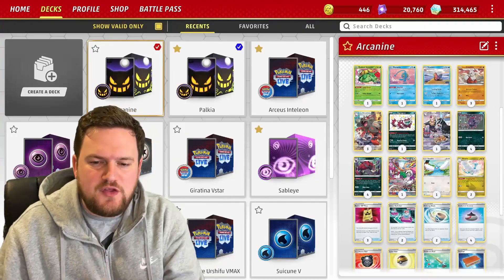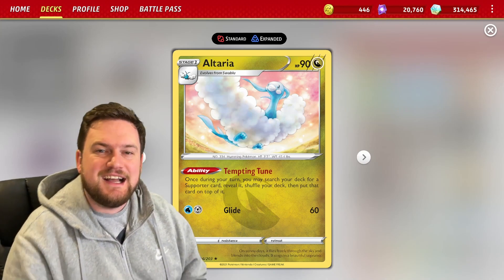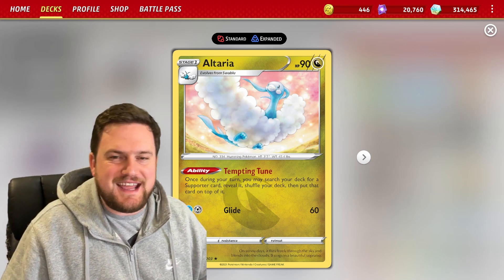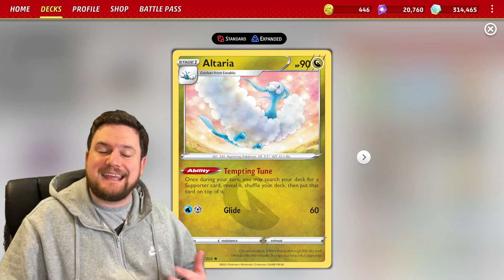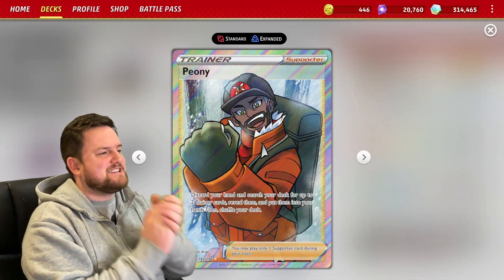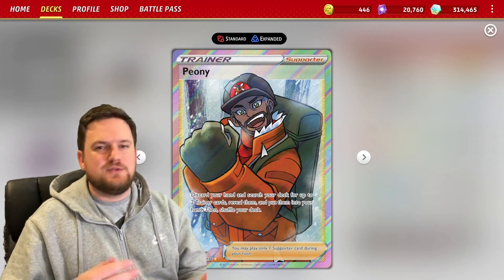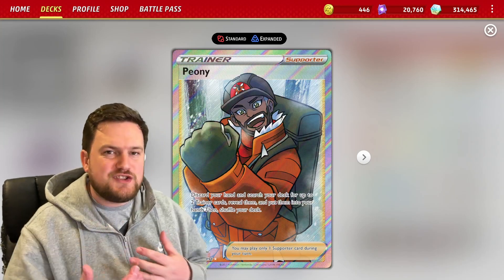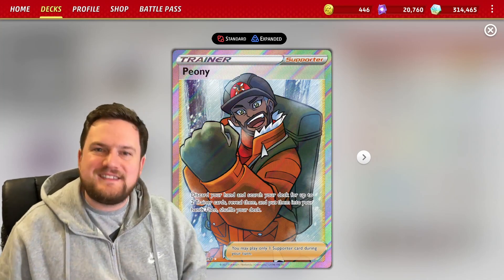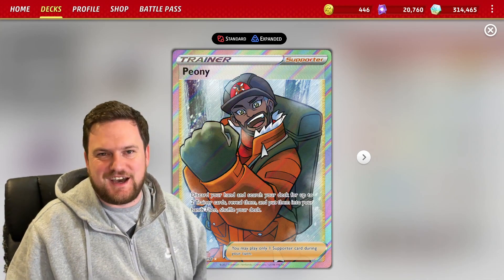One way we can combo that into a successful emptying of our hand is by using Tempting Tune Altaria. Altaria uses its ability to search the deck for a supporter card and put it on top of the deck. That, in combination with Oranguru, means we can get access to any supporter whenever we want. There's one supporter in particular that's going to be very helpful — Peony. Peony discards our hand and searches for two trainer cards. Using these cards in combination means we'll always have cards in our hand with Venusaur's ability, always have ways to discard them with Peony and Altaria, and always have ways to save extras we don't want to discard with Oranguru.